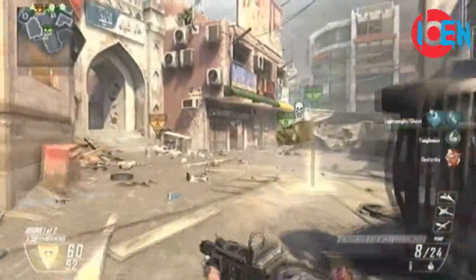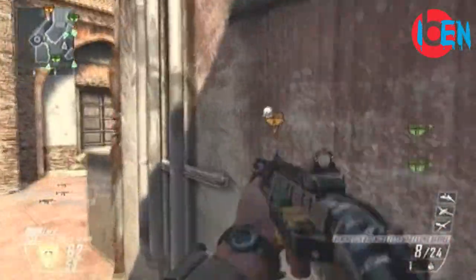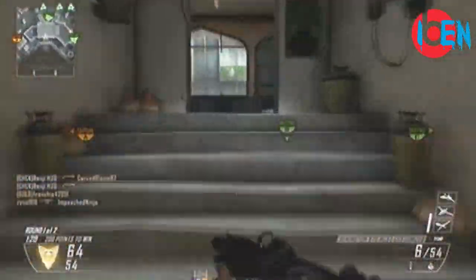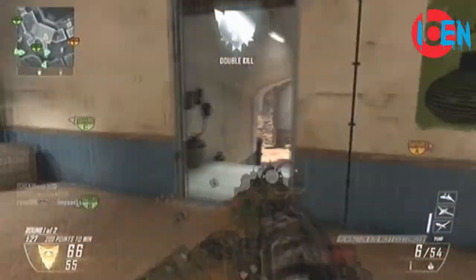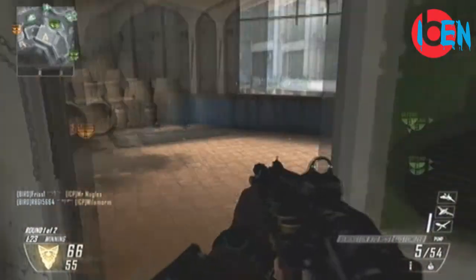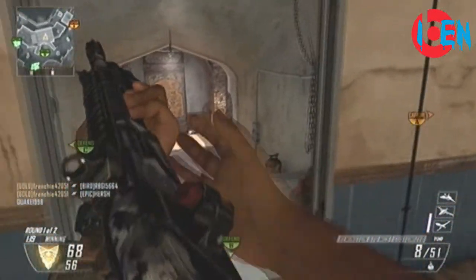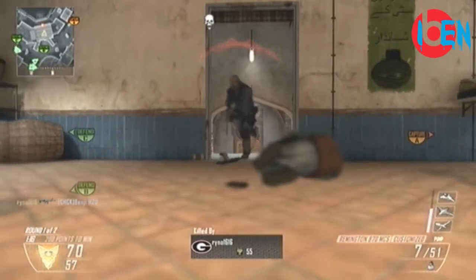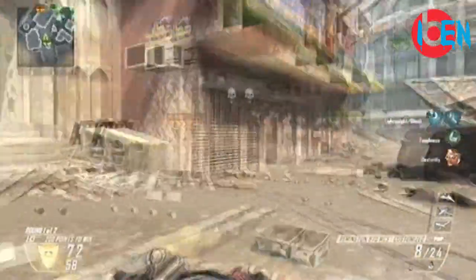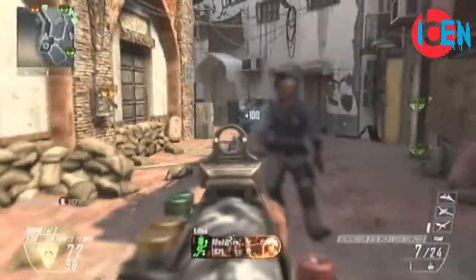Another thing — spawns in this game are still pretty messed up. I honestly think no one is ever going to fix the spawn system. In every single game the spawns are this way, and I don't think they're ever going to get completely fixed. They can try, but I think spawns are just going to be jacked up and we'll have to deal with it. I know I always complain about spawning next to an enemy or in front of one.